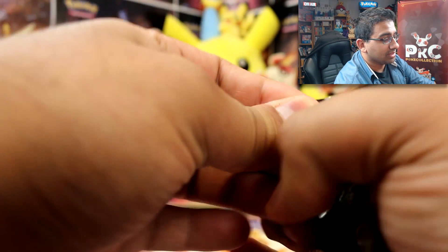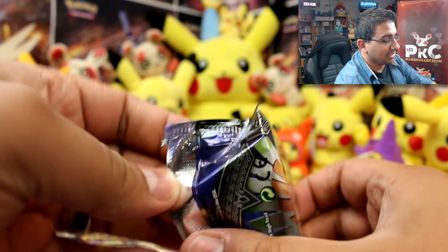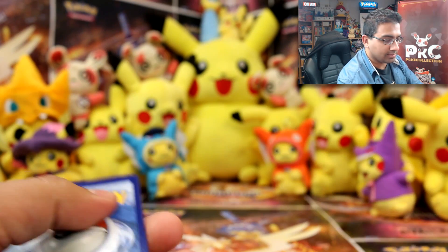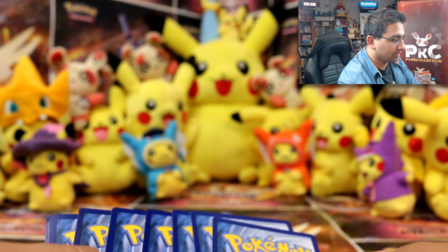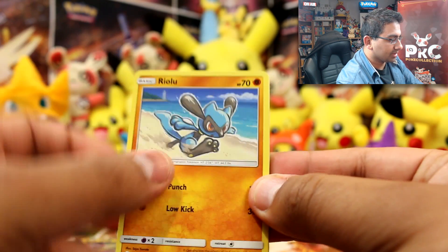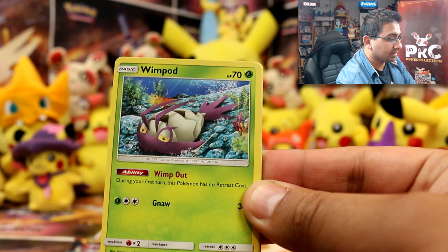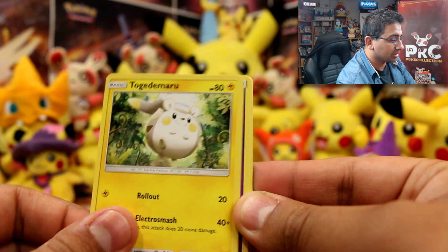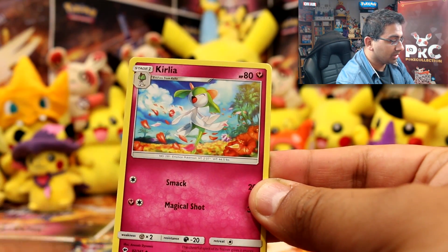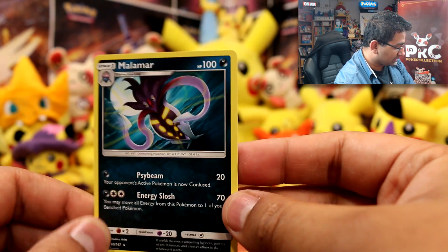On to Burning Shadows — what will you give us? Okay so we have a Riolu, Meowth, Alolan Vulpix, a Wimpod, Togademaru, Psychic Energy, Weakness Policy, Heatmor, Curlia, a Solrock Reverse, and a Malamar Rare.